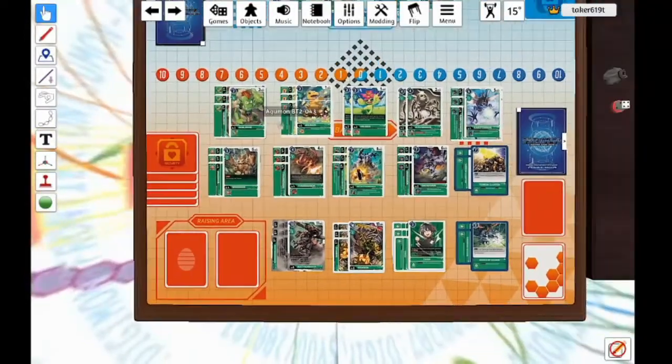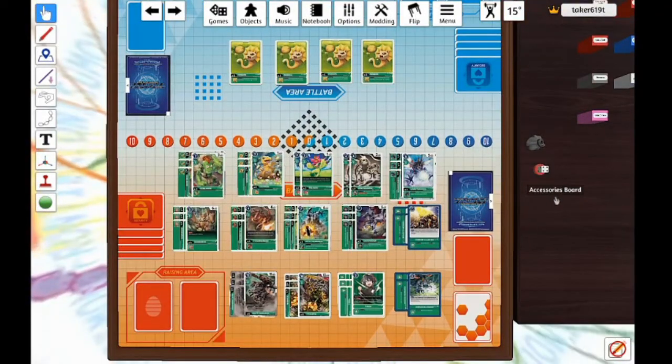Overall, this is the deck list — this is Rust Tyrannomon green combo. The combo is: Frimon into Kuwagamon into Kabuterimon, then Okuwamon, then MetalTyrannomon into Rust Tyrannomon, with a Taiga and a Dimension Scissors. That's the perfect combo — you get huge, your opponent can't do anything, and it's like 'I guess I'll die.' If you liked the video, leave a like and comment — tell me your thoughts on the deck and let me know a deck you'd like to see. Hit that subscribe button. You guys have been fantastic — I'll see you in the next one. Peace.